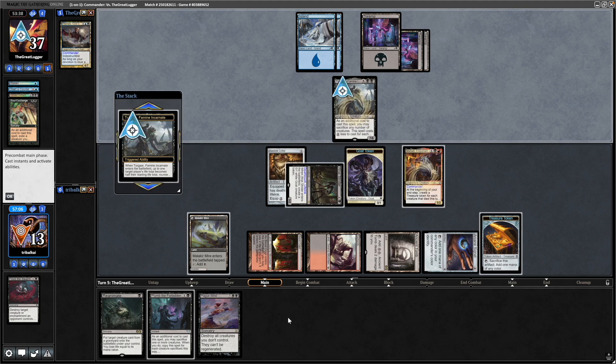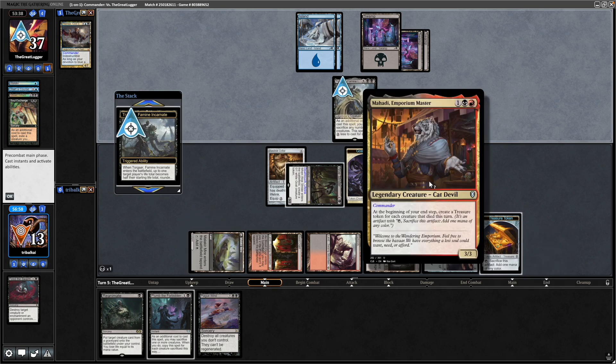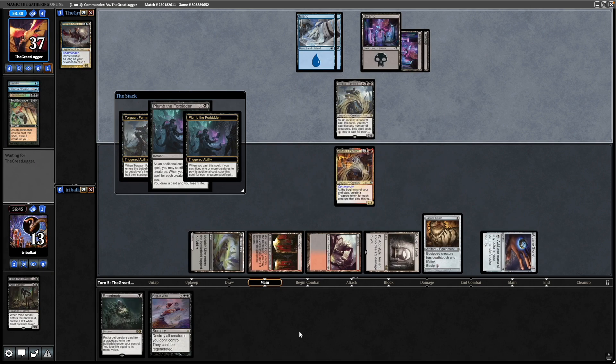So we'll go down to six here. Let's go Plum the Forbidden and we'll make another treasure token. That's only at the end of our turn though — it's at the beginning of your end step. We'll go for Plum the Forbidden. Sacrifice Woe Strider and the goat to that, so we're going to lose three life and draw three cards and then we'll go down to five.